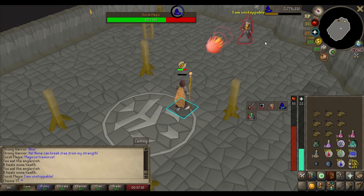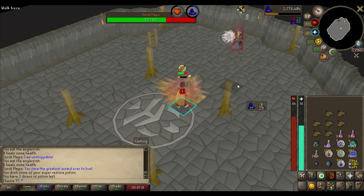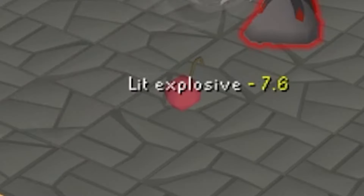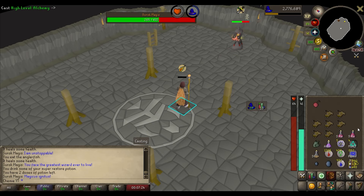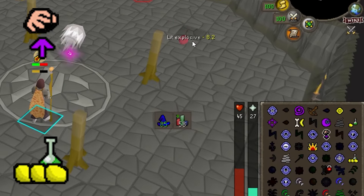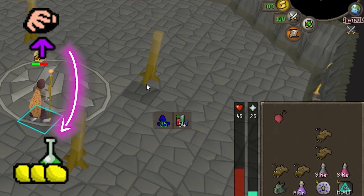For his last special attack, the Lit Explosive, Surok gets desperate and throws a literal bomb on the ground. If it goes off, it does a lot of damage. To beat this mechanic, all you have to do is Telekinetic Grab the explosive off the ground and then High Alch it as soon as possible. That's really it.